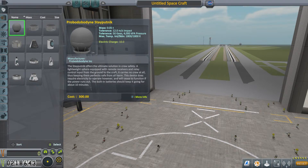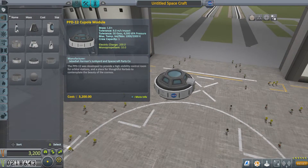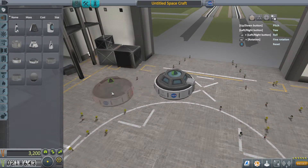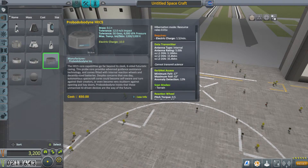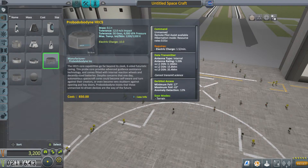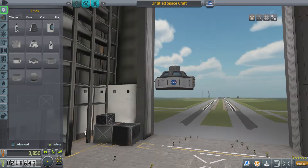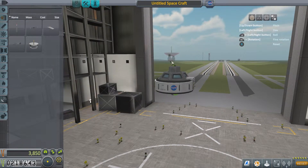Straight away we'll go into the VAB and create our first stage of the satellite. We're going to go for the PPD-12 cupola module — it only has one seat in it but we're going to take it. We're not going to send any Kerbals in there. This one has pro-grade and retro-grade, so we're going to snap that to the top and that is going to be the driving seat — that's what's gonna drive the spacecraft.